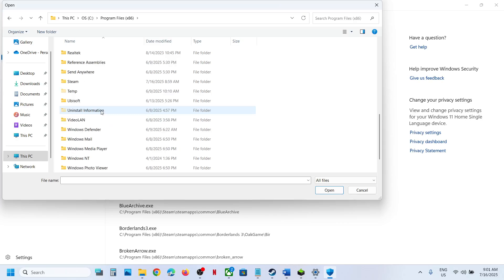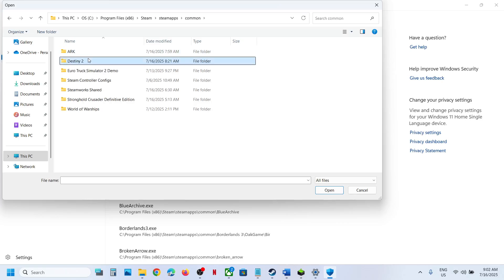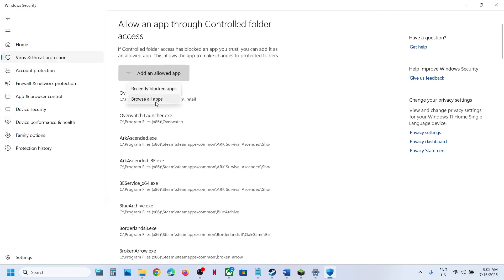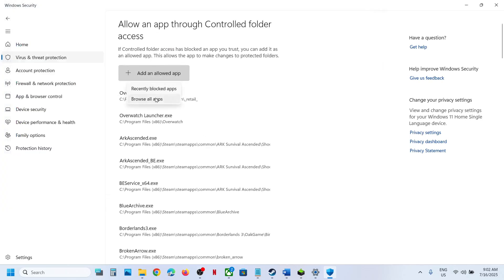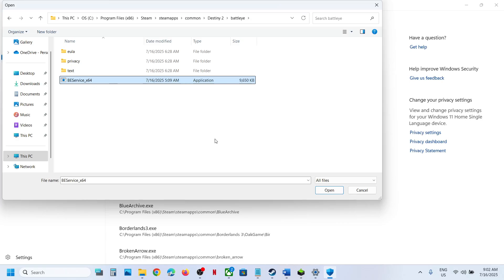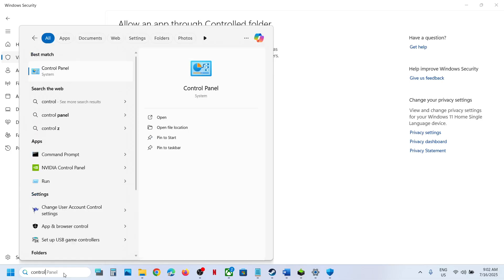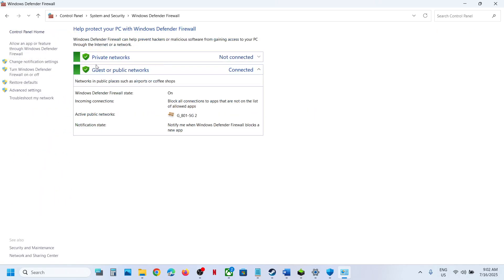If the game is installed on the C drive, go to C drive, Program Files (x86), Steam folder, SteamApps folder, Common folder, Destiny 2 folder, and select the EXE file. Click Open, then click Add. Also add the launcher EXE. Open Browse Apps again, open the Bin folder — if there is no EXE file there, go back, open the BattleEye folder, and select BEService_x64.